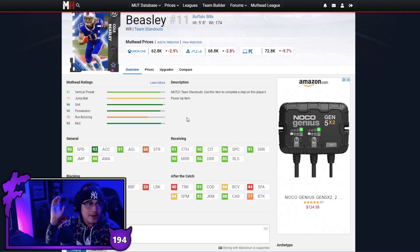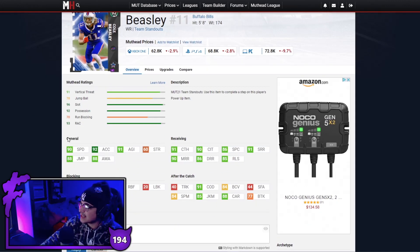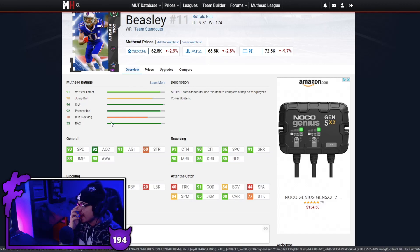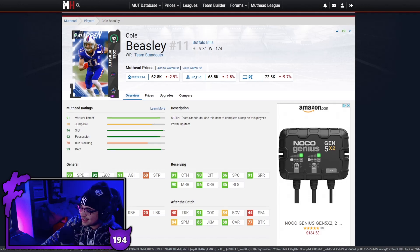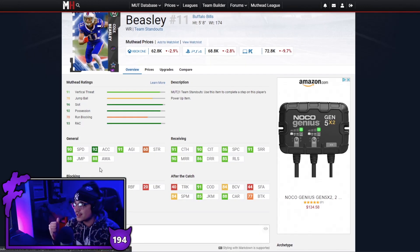Next up we have the budget slot demon himself and that is Cole Beasley. 90 speed, yes I know it's not very enticing, but good route running as far as mid and short goes. I wouldn't try him out wide running deep post routes, but if you need a guy to run a hitch, a slant, a drag, or a zig route, Cole Beasley is the man — Slant-O-Matic 2 AP. When I did a gameplay on this card I wasn't expecting much but he popped off. Cole Beasley might be a slept-on card but he's actually very very good.